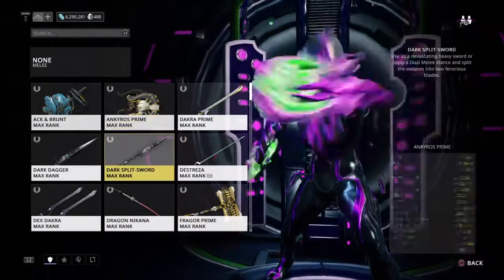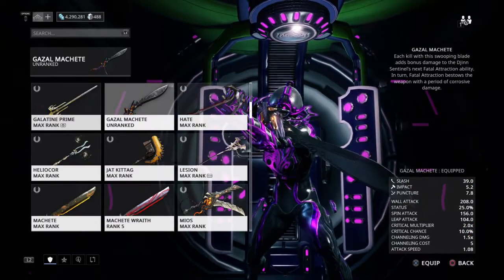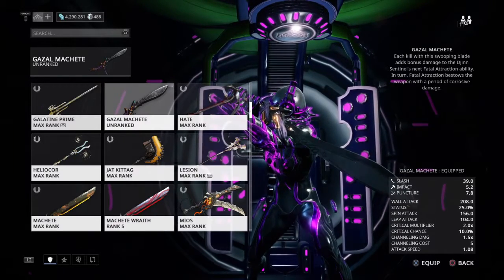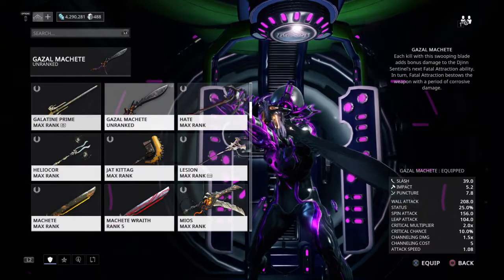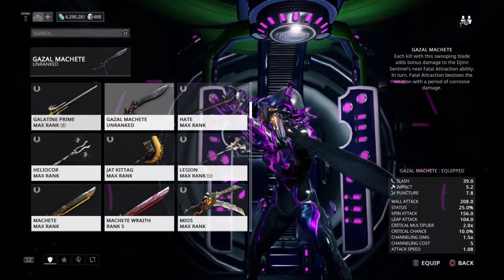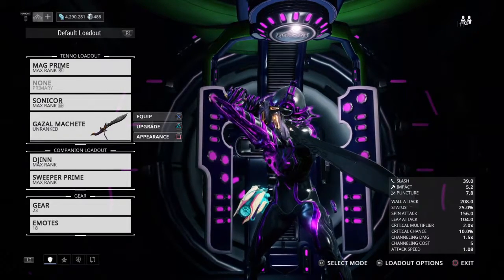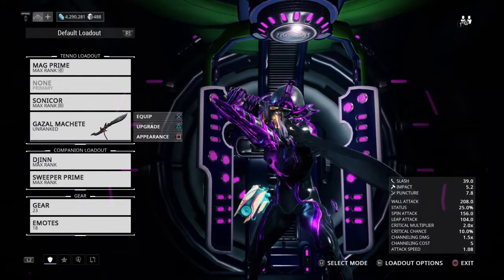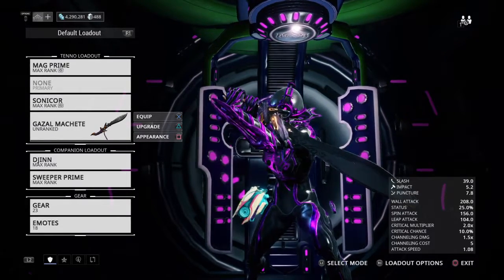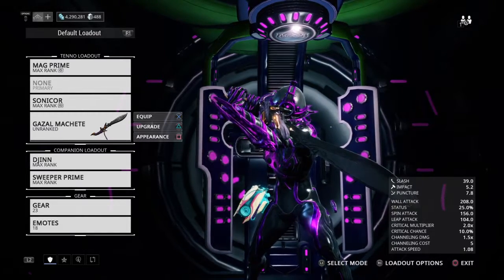In addition to that, the collection also has a Gazelle machete. Let's read the description: each kill with this swooping blade adds bonus damage to the gen sentinel's next fatal attraction ability. In turn, fatal attraction bestows the weapon with a period of corrosive damage. So this weapon seems to go hand-in-hand with the gen. These are the basic stats for the weapon — 39 slash, puncher, low puncher, but even lower impact; slash is its main thing.